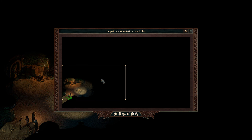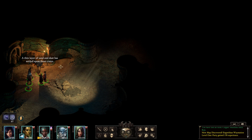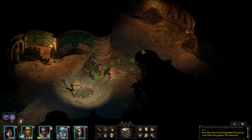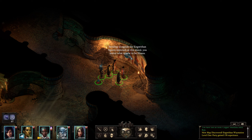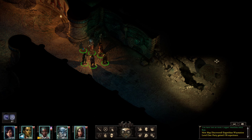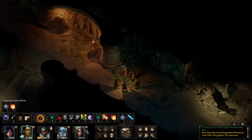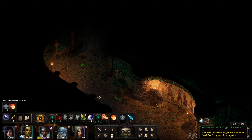Alright, Ingrithun Waystation level one. Let's check this place out. A thin layer of sand and dust has settled upon the crates — sand has encroached in all the wrong places. Starting alongside the Ingrithun figures depicted on this mural, you notice what appears to be Juana. Let's just be cautious, everybody. What is that? I missed it — it probably looks like a beetle or something. Maya, stealth and go back the other way and check it out. I haven't really been doing this a lot, but I need to start scouting some areas.